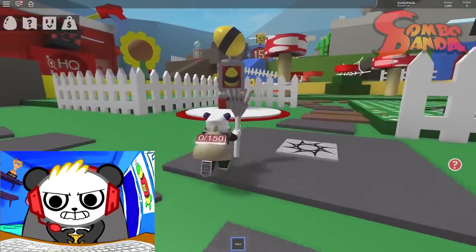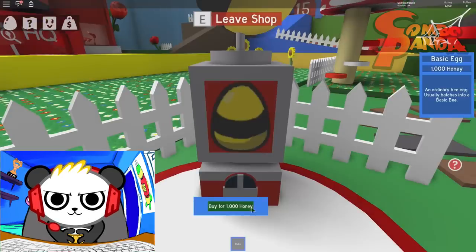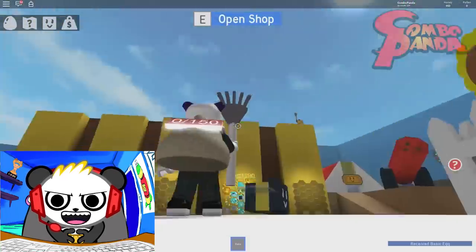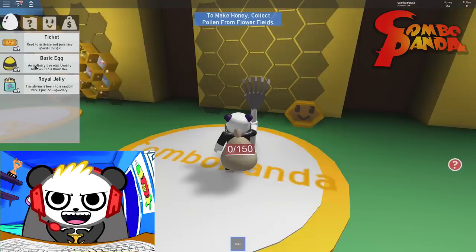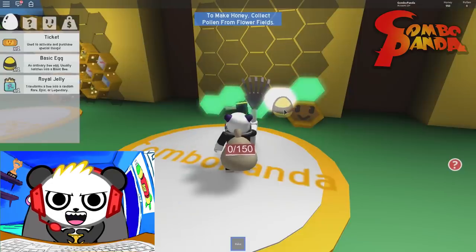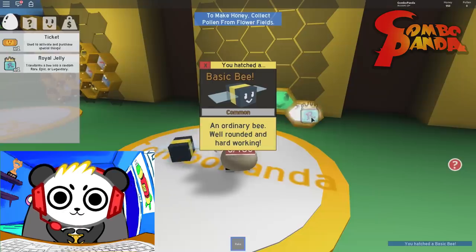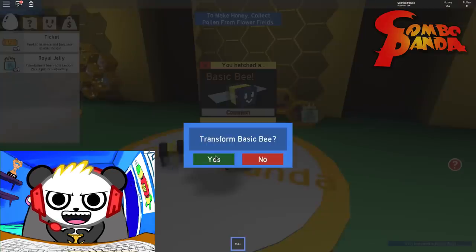Ooh, little egg dispensing! Open shop! Let's get another basic egg! Get me a basic bee, brother! Now let's get a basic brother going on! Wonder if they're gonna be twinsies! Yeah, they're twinsies!